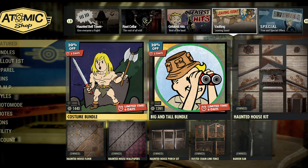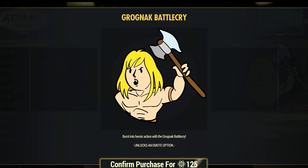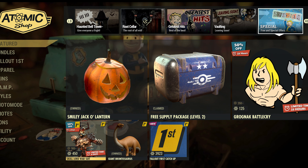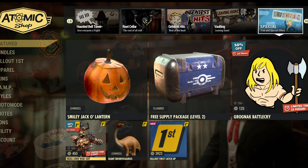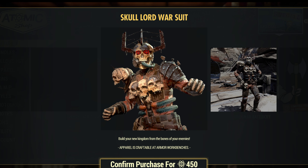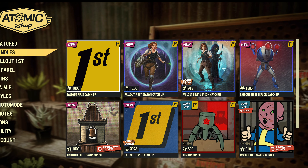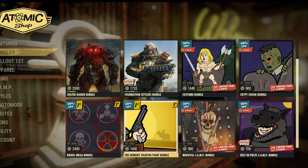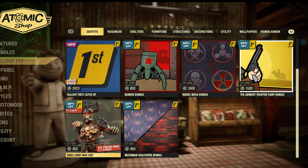Let's go back to the featured bundles — anything new? You get the Grognak Battle Cry emote. Don't forget your giant brontosaurus if you're on Fallout First. The Skull Lord war paint — that's popular too, a lot of people dig that. Not my thing, but if you like it that's all that really matters. Not seeing anything that we haven't already went over — want to make sure I'm not missing anything.